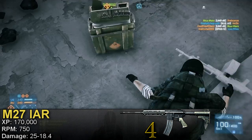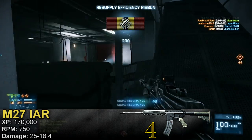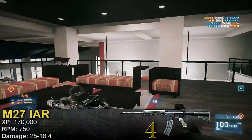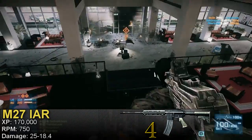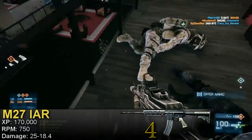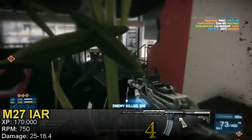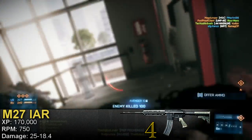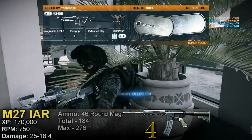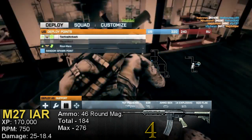The M27 is a light damage LMG with pretty much the same damage stats as most assault rifles — a maximum damage of 25 and a minimum damage of 18.4, with drop-off starting at 8 meters and reaching the minimum at 50 meters. Compared to heavy damage LMGs, the damage is not only lower but also drops off to its minimum faster, reaching the minimum at 50 meters instead of 60. The M27 IAR also has the smallest mag size of any LMG with 46 rounds.